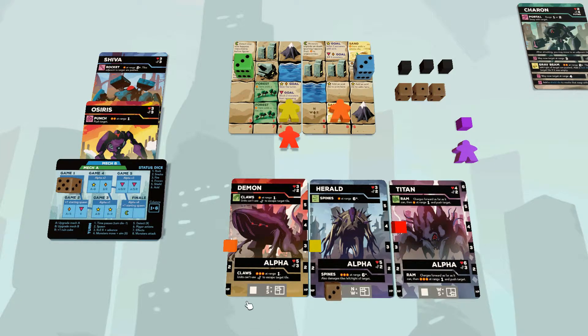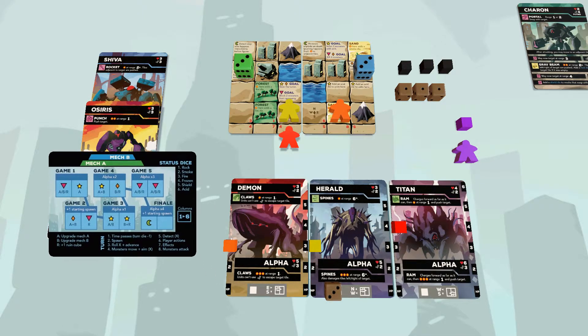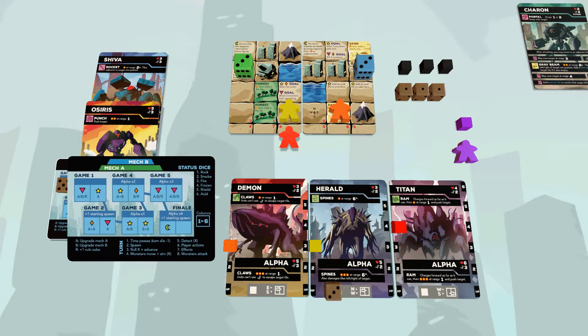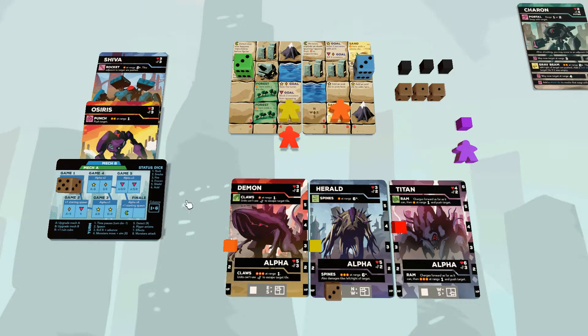Step four: monsters are going to move and aim. This is the complicated part of the game. During this step, monsters on the map want to walk around and aim their attacks at buildings and mechs. Then later during step eight, they actually resolve those attacks. So first they aim, later they resolve, and in between the player gets to try and do something about it.